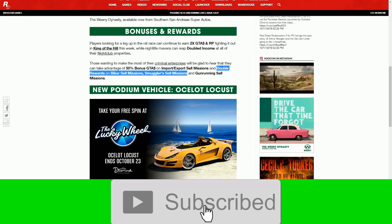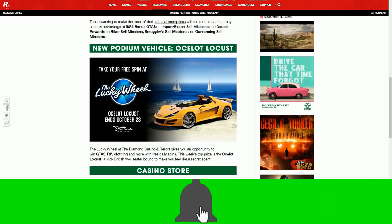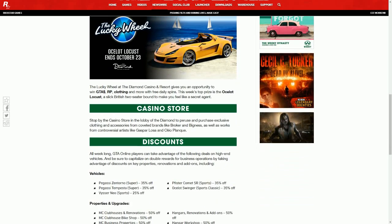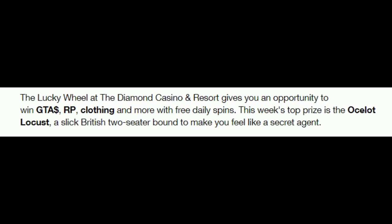There is a 50% bonus GTA dollars on Import/Export sale businesses, as well as double rewards on Biker sale missions, Smuggler sale missions, and Gun Running sale missions. Pretty much all the businesses out there — except for cargo work which we had last week — are all doubled.